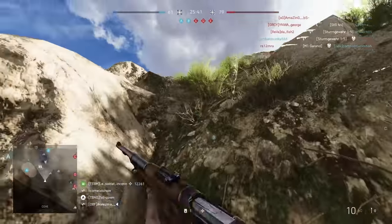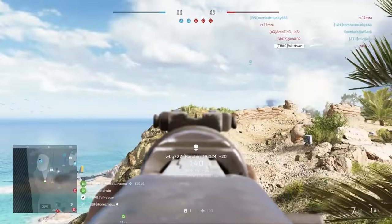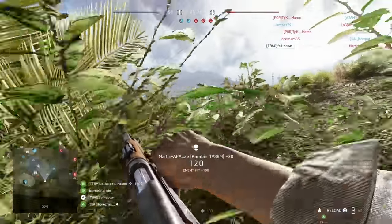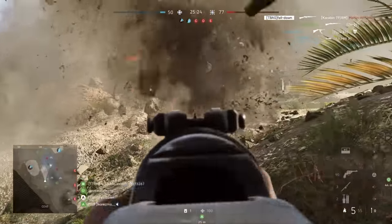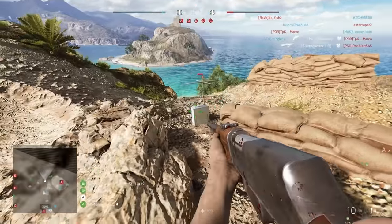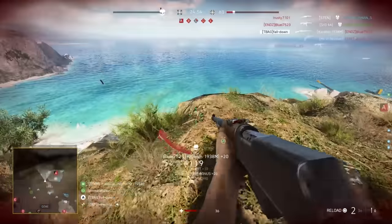Up next we have the Carabine 1938M. Like the Selbstlader and the Johnson rifle it has the exact same damage profile, but the Carabine has a slightly higher rate of fire so the time to kill is much better. It's slightly less accurate than the Johnson rifle but still much better than the Selbstlader. It holds 10 rounds and reloads pretty slow, so it's very similar to the Johnson rifle — but it can shoot faster and is therefore much better in my opinion. The iron sights are also very clear and easy to use, which is a nice bonus.